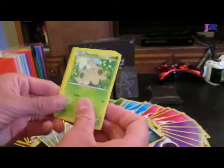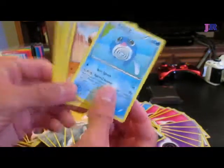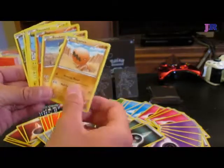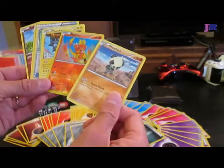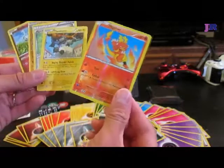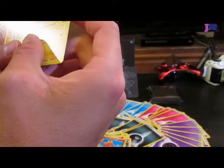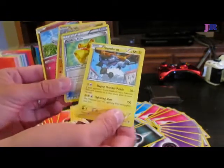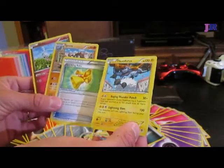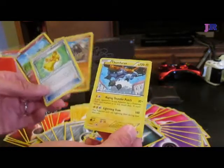Let's see here — Shroomish. A Scraggy, which I have so many of. Scraggy's like the herpes of this Pokemon thing. Poliwag. Trapinch — I think I said that wrong. I think the NyQuil's starting to kick in; I'm not feeling good. Pancham. Look at this Magmar — that's cool. And a Thundurus, the Bolt Strike Pokemon. It does Raging Thunder Punch — if your opponent's active Pokemon has a Pokemon tool attached to it, this attack does 30 more damage. And then Lightning Slam, which does 100, but this Pokemon can't use Lightning Slam during your next turn.